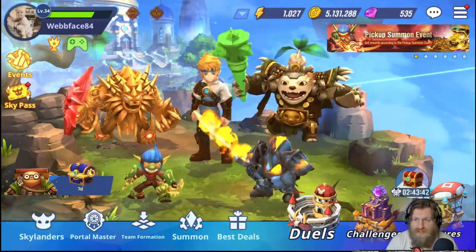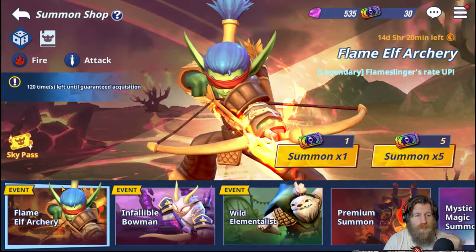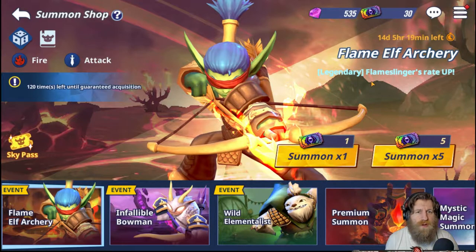Let's go to the summon page. We've got the Flame Elf Archery event, which increases Flameslinger's rate-up of acquisition. Now, this does not increase your chance of getting a legendary — the percentage is still 2% for a legendary Skylander. However, when you do pull a legendary, you get a 50% chance of it being Flameslinger. So it's described as a 1% chance of getting a legendary and a 1% chance of getting the specific pickup legendary, equalling 2% total.